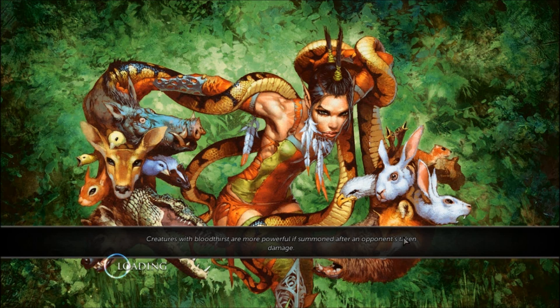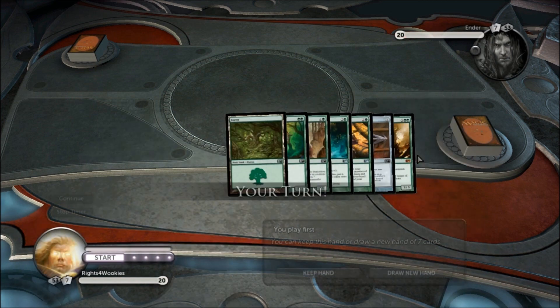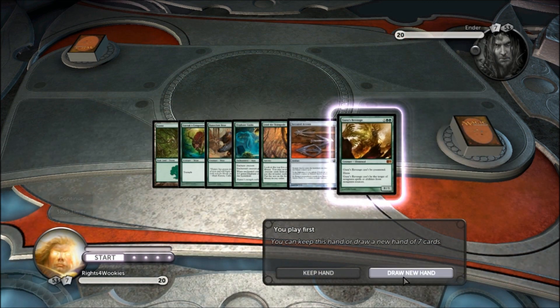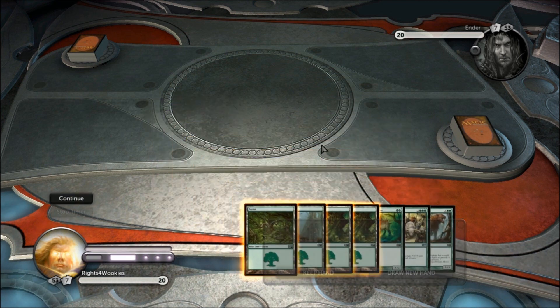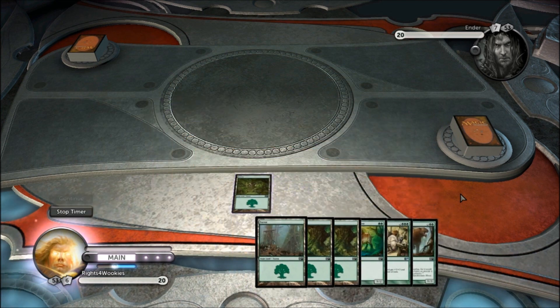Hello, this is Rites of Wookiees, and today I'm playing some Magic the Gathering. This is a game I had the other day, and I'm going to try and talk quite fast because it's very short. This is an under three minute win with Apex Predators, and I think this is just really the best draw you can get with Apex Predators.